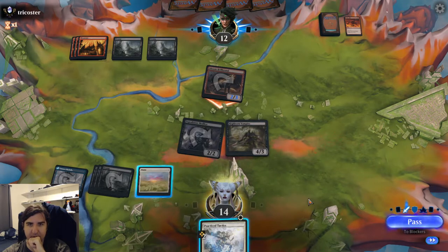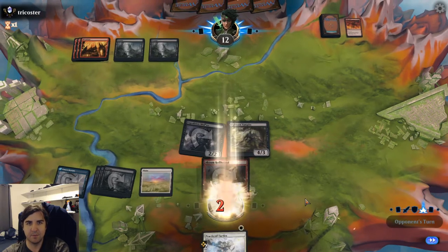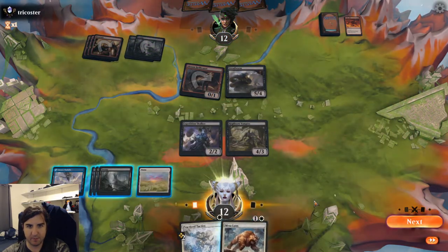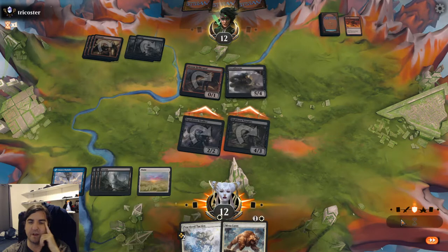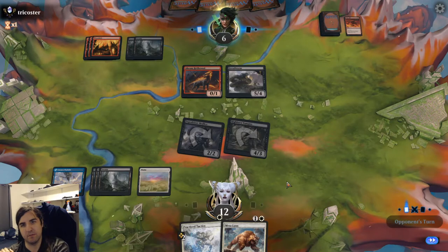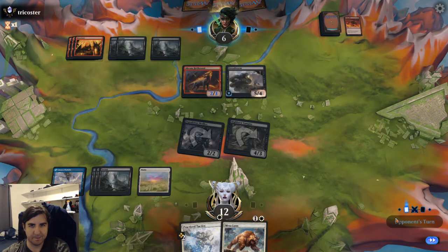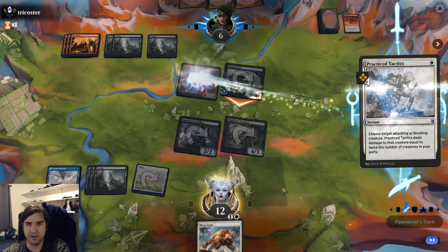They are attacking into my Highborne Vampire — cool. I'm not blocking. Dreadworm — nice. Let's beatface. They're taking the full force? Cool by me. They must have lands in hand — yep, they make the Dreadworm indestructible. The question is, are they actually going to attack with it? They are. Let's toss this Practice Tactics at the Hellhound, get that out of the way, go to 7. My opponent needs creatures or removal or they die.